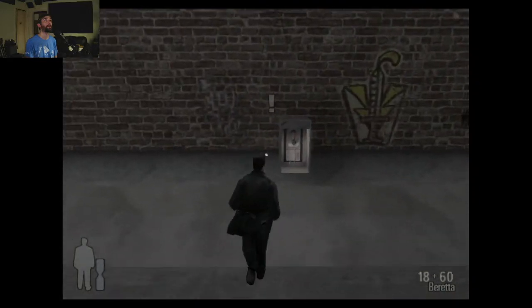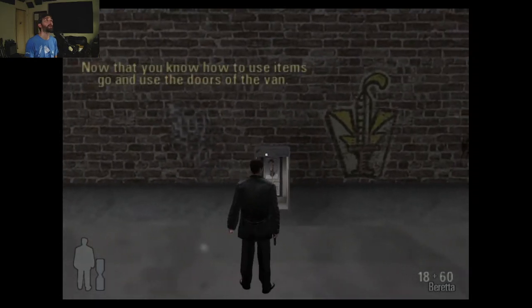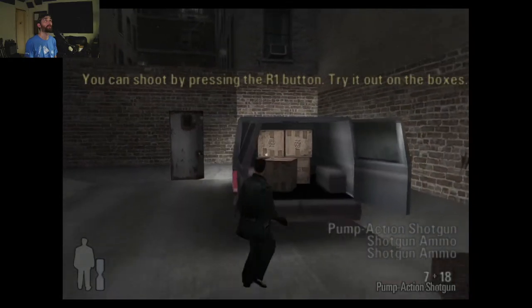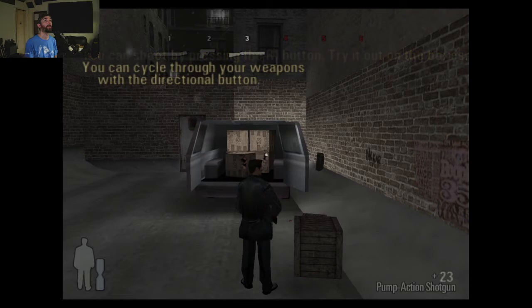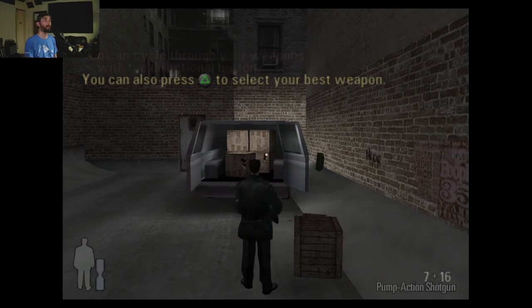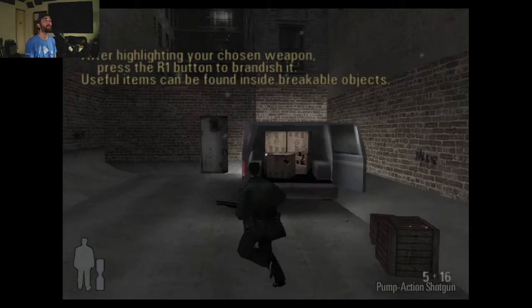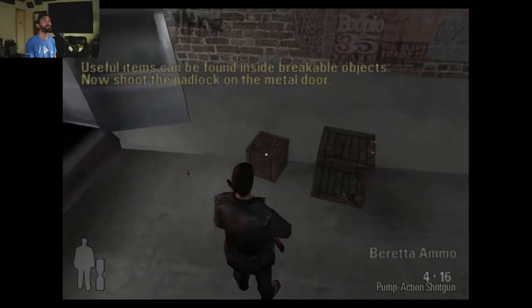Now that you know how to use items, go and use the doors of the van. You can shoot by pressing the R1 button. Try it out on these boxes. You can cycle through your weapons with the directional button. Lead pipe. Beretta. You can also press triangle to select your best weapon. Useful items can be found inside breakable objects.